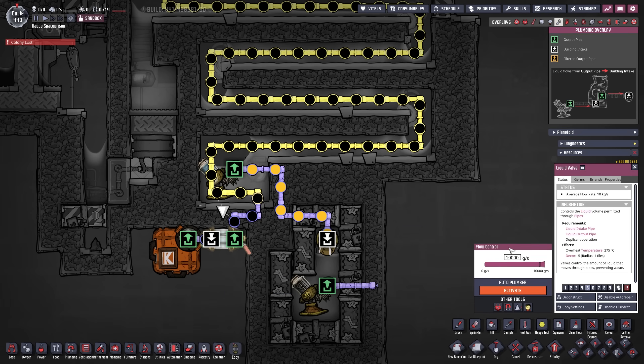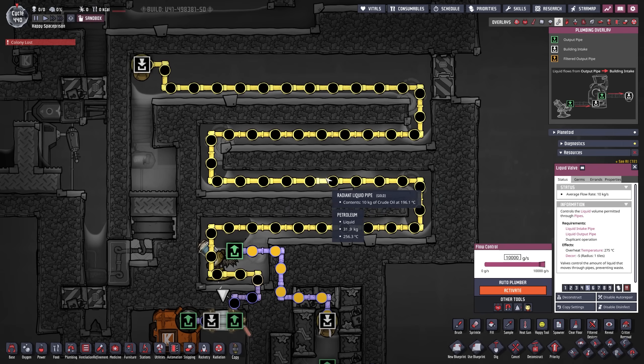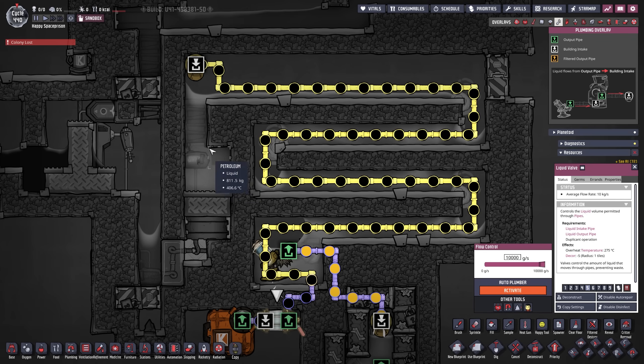During startup we want to dial the flow down quite a lot due to several issues we'll get into. Then we come into here and try to take up as much space as possible with our radiant liquid pipes. The radiant liquid pipes are made out of gold, not aluminum — that is important to keep the heat exchange stable. We snake through one, two, and a third time, then come up to a liquid vent and drop it into this chamber. The only other thing we have is automation, which we'll cover shortly.